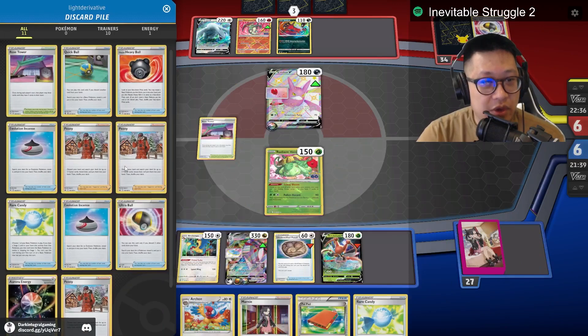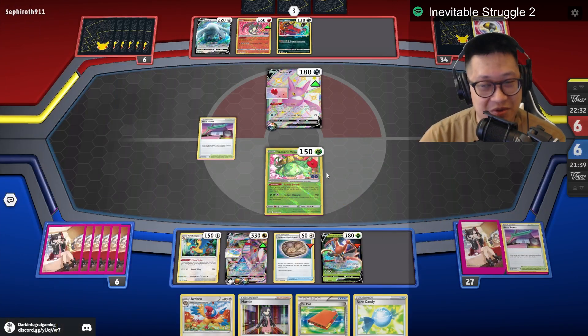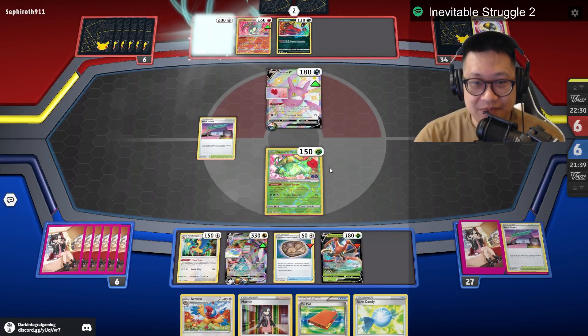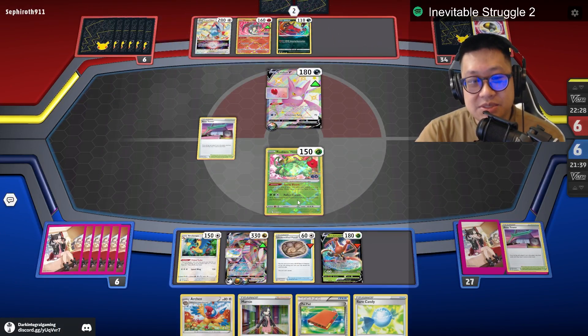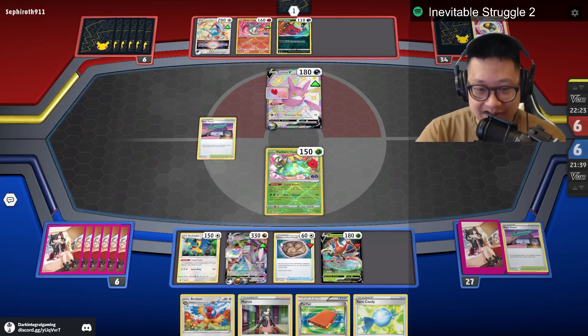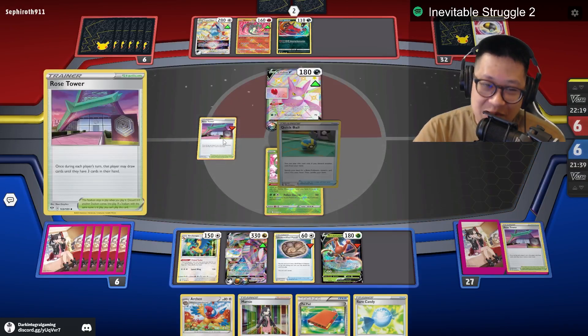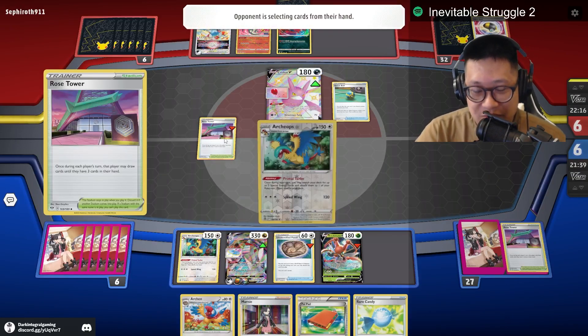Let me see — do I want those Peonies back? Sure, not really. I want Serena back, actually. But there's not enough bench Pokémon for him to get all prize cards — he has to find a way to remove this and get cards. Everyone is getting value in that Rose Tower. It just sucks that this thing is getting rotated.